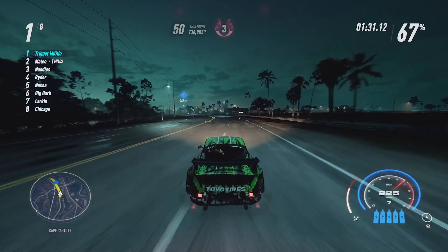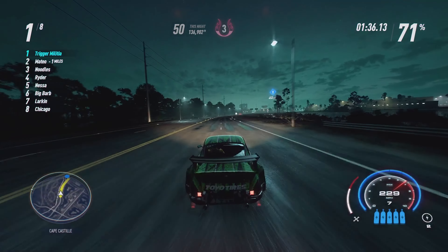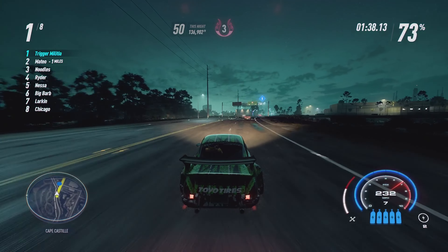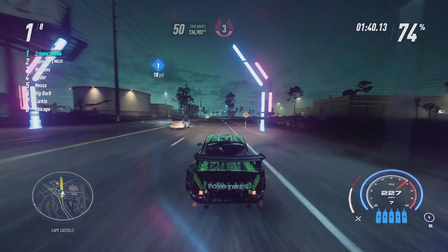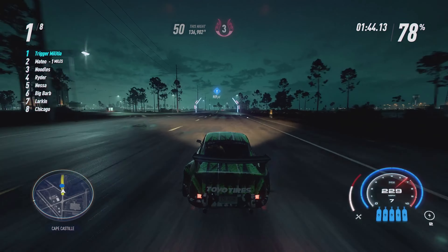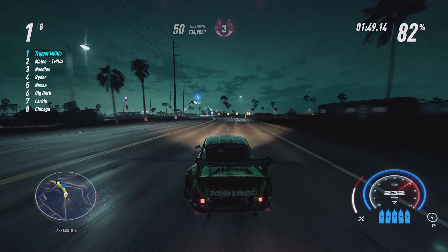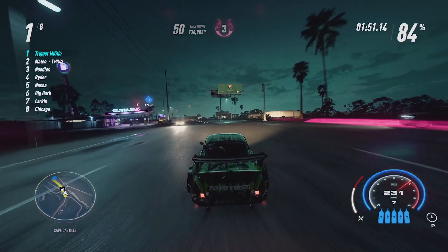There are multiple ways to do this, but here are the two ways that I find to be the easiest due to the location of the races, the safe houses, and the police spawns. The first way is my favorite because it is less likely that you will run into cops at the end of the loop and it might be a tad faster. However, you don't gain as much rep as the second method.